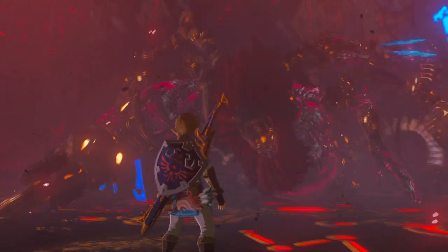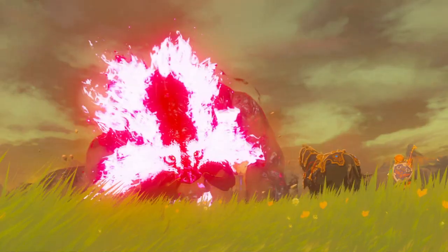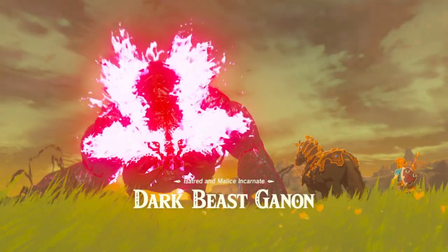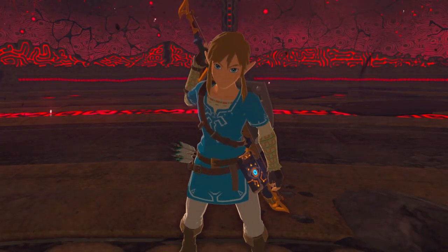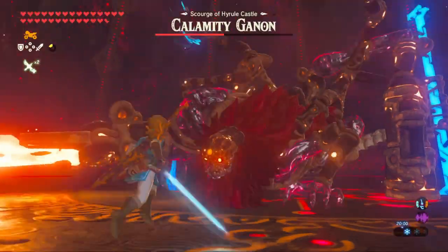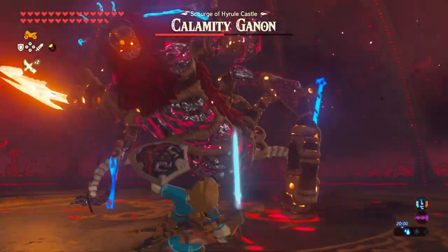Ganon's boss fight is broken into two different phases: one where players fight him as the Calamity Ganon form within the Sanctum of Hyrule Castle, and then another where he takes his Dark Beast Ganon form in the fields just outside the structure. There's nothing wrong with the phased approach — it's quite common in the Zelda series — and to be honest, I actually quite like the first half of the battle.